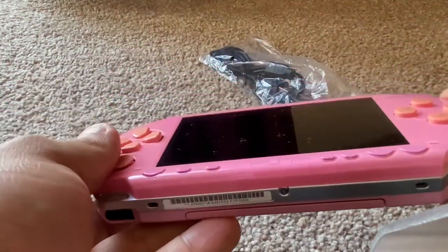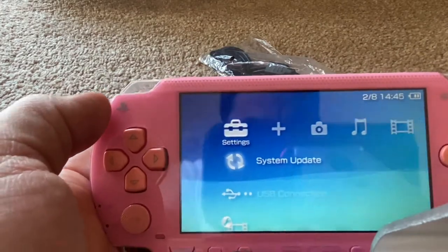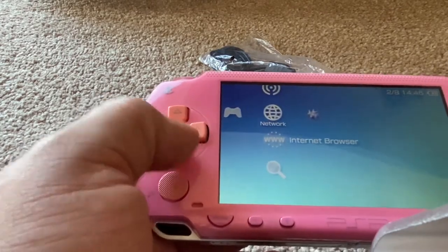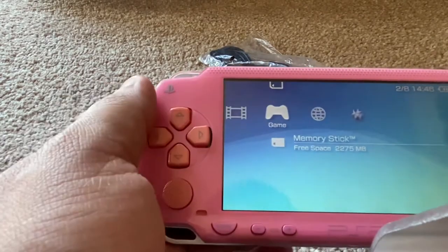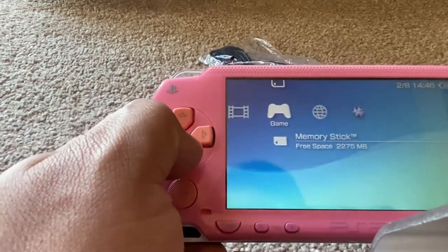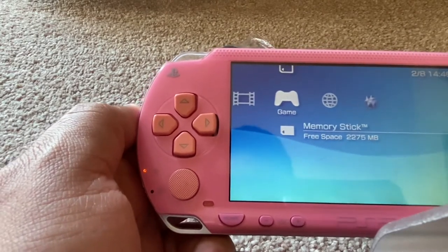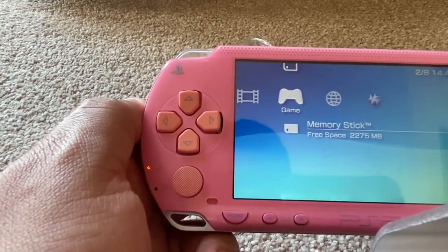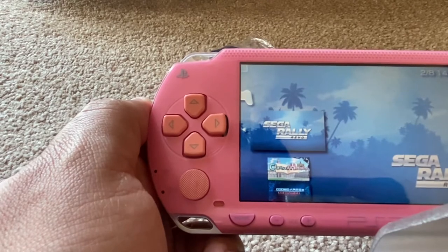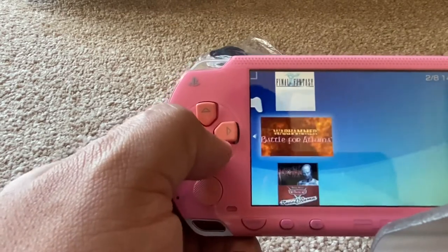It's fully working, a new battery has been installed. When you turn on the console you can't see any marks. This one comes with 128 gigabytes of memory, which has roughly about 109 PSP games along with Sega games — every single game ever released on Sega Mega Drive 2, Sega Master System, Sega Game Gear, Super Nintendo Entertainment System, along with Neo Geo Pocket and Neo Geo Arcade. So there are tons and tons of games for you to enjoy.